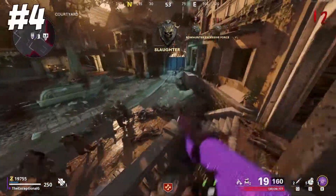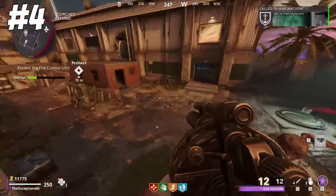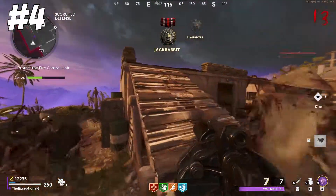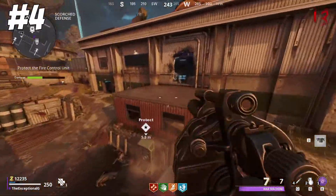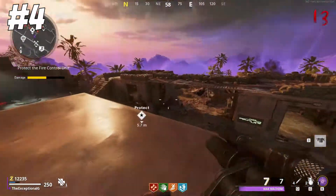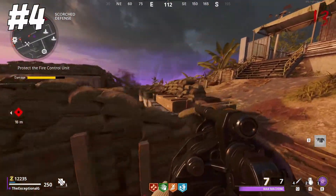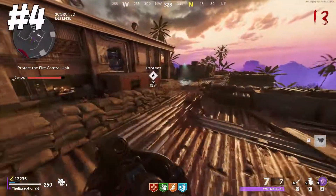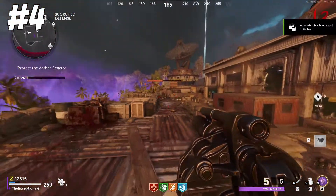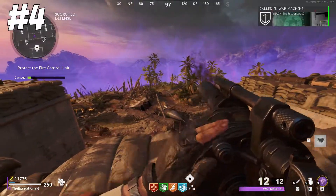Moving on to the number 4 spot, we have the War Machine. This thing is like the Combat Bow's older brother — it has more ammo than the bow, which is useful for obvious reasons. The only problem is you can't save that ammo; you have to use it all in one go. You can't put it away like you can the Combat Bow, which kind of sucks. But this thing has big explosions — chungus level explosions. Because you get so much ammo in it, you can just spam it, make these huge explosions, and wipe out hordes, sometimes even whole rounds if you get the whole round gathered up.